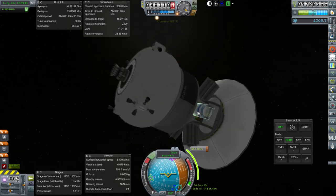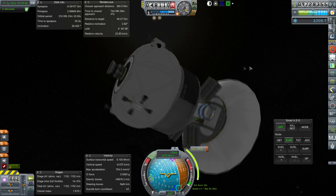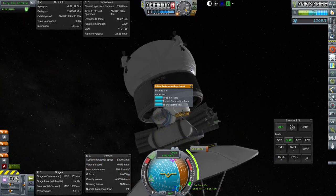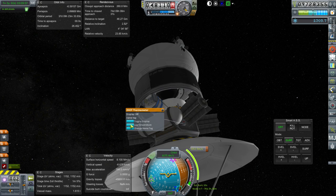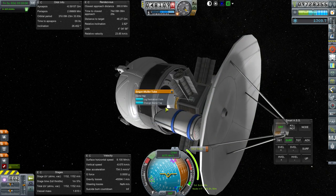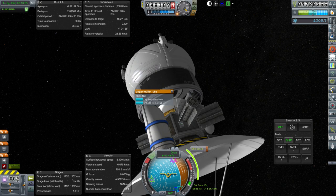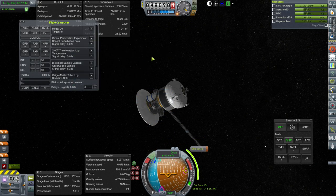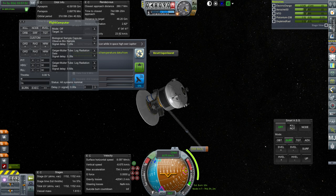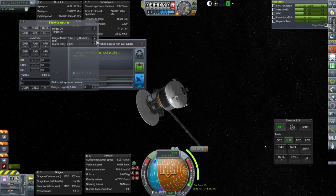Is there something around here we haven't done at high over Jupiter? Maybe the goo container — I guess we might as well. Let's observe the biosample, and it's possible we haven't done that high over Jupiter because I'd usually want to reserve that for closer in. Nothing with the magnetometer, nothing with the orbital telescope. There is something with the gravity scan — high over the equatorial bands — so we got that. We need to make sure to transmit and see if that works. Nothing with the Geiger-Mueller tube, so that and the goo.